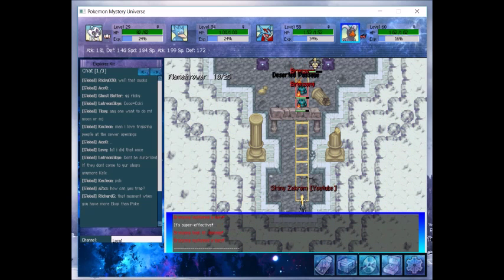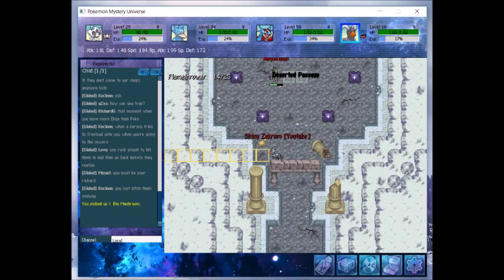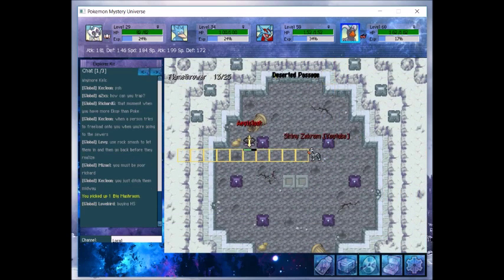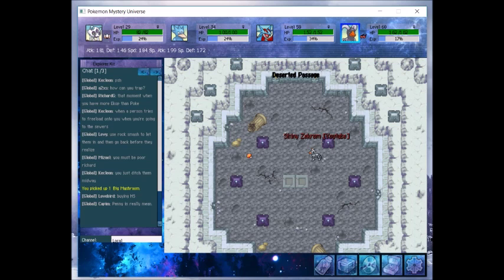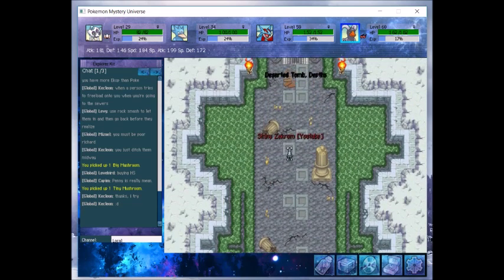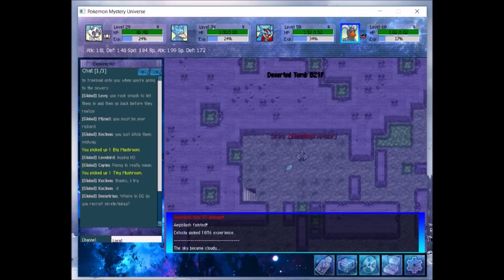The Bronzong are going to either drop one to two Tiny Mushrooms or a Big Mushroom — or nothing. Aegislash has a chance of dropping TM Gyro Ball, one to three Tiny Mushrooms, or a Big Mushroom. We sneak the kill: 'Impossible — how could I have been defeated by the likes of you? I better go alert master. You've won this run, but my master won't be as forgiving as I.' One Tiny Mushroom dropped.